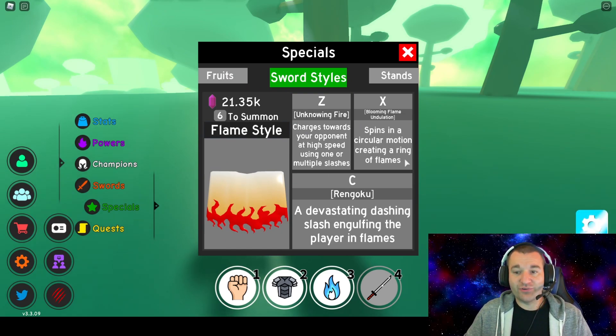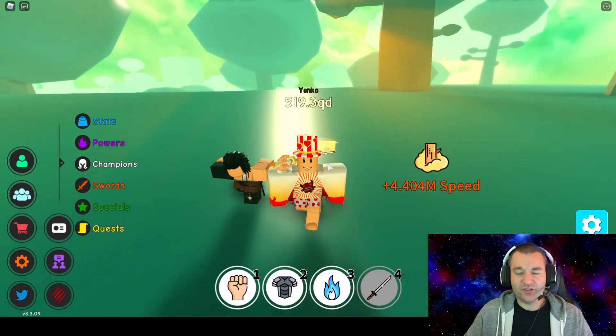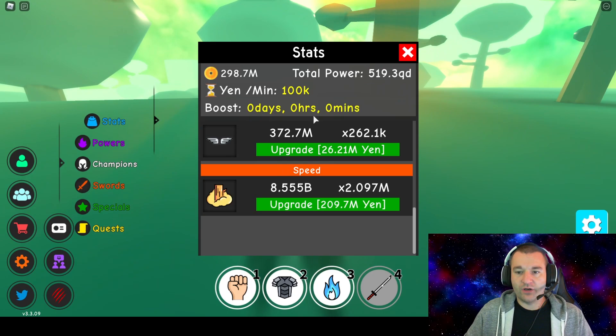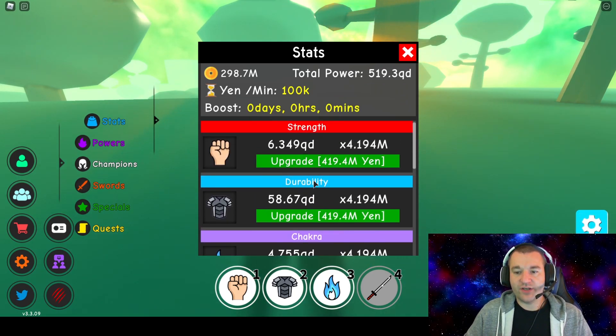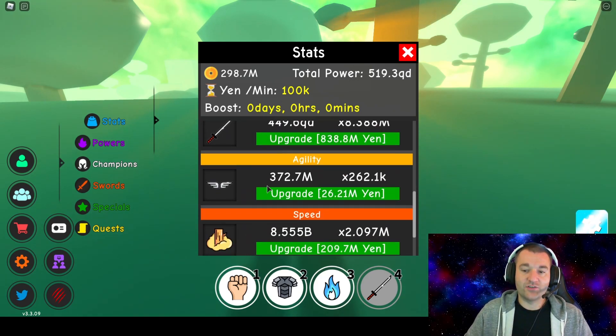The Z - Unknowing Fire - uses the strength modifier. X - Blooming Flame - uses chakra. And C - Rengoku - is what actually uses the sword skill. So we really want to boost up and get the next sword skill from Zorro Excalibur. I've been working on it - it's taken a long time to get that 1000 quadrillion, but that's going to boost up the flame even more. We've finished all quests from Master Roshi and Bang, and we're on Zorro's sword skill quest now.